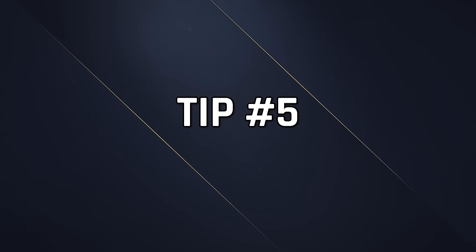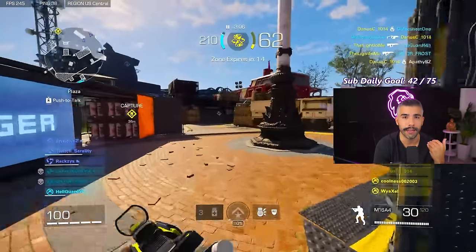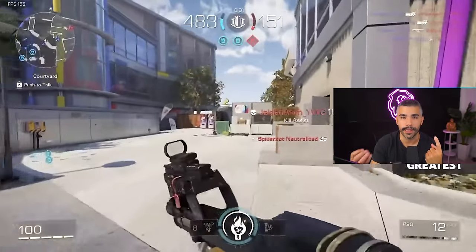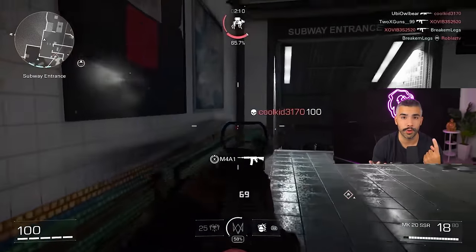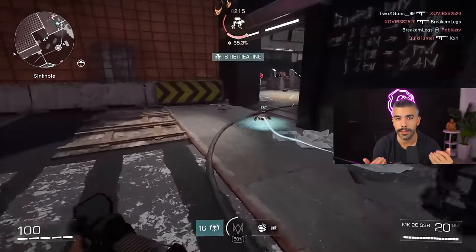Tip number five: we're talking about the DedSec spider's ability. It's one of the most annoying things in the game and people don't understand how to counter it or get it off them. There are three things to note. One, the best way to counter it is to shoot it before it gets to you. But a lot of the time it's already on you and you're in trouble. Two, you can try to punch it as soon as it's jumping on you — if you time it correctly, you'll take it out.